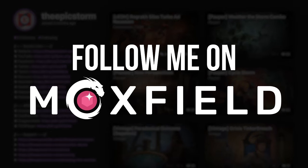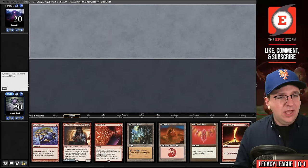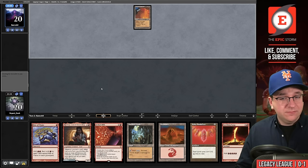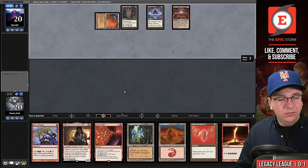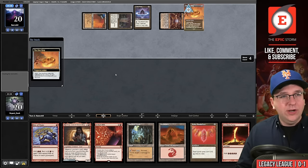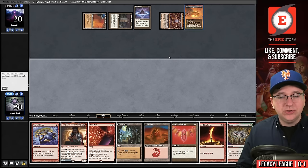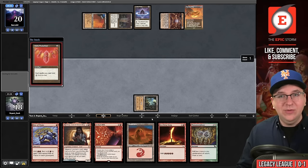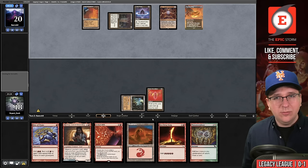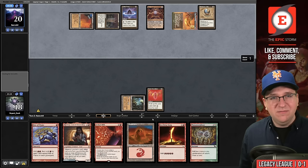Back for round two. We're on the draw and this hand is so good we'll keep it. Our opponent plays the One Ring, so this is likely Karn Forge — a deck that Shattering Spree would be pretty good against. They have two cards in hand and draw one with the One Ring. We play Ruby Medallion and pass, hoping to untap. Oddly, they didn't draw with the One Ring. They play Mesmeric Orb.